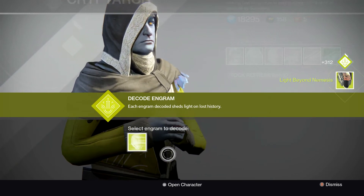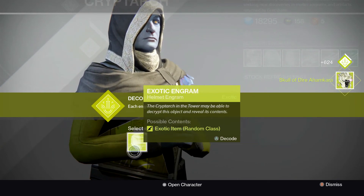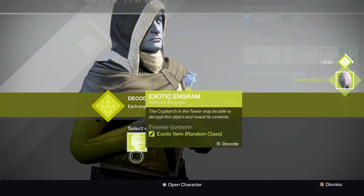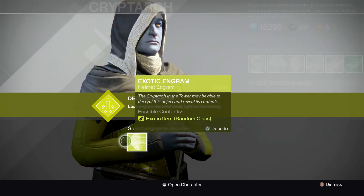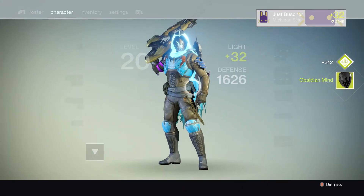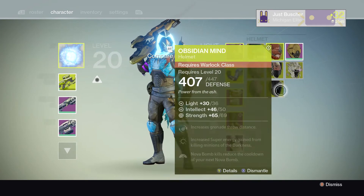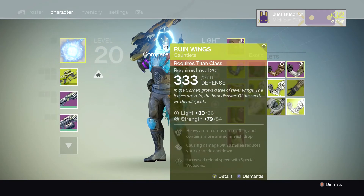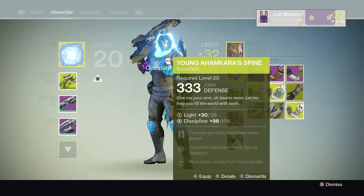Now helmets. I like that helmet — it's a cool-looking helmet for the Warlock. I don't have that one, good. That's also a very good helmet for the Titan — Word of Dawn blinds enemies in your bubble, so that's a great perk. Obsidian Mind — I have that too, another Warlock helmet. So that's three Warlock helms and a Titan helmet. Got Warlock, Titan, Titan both Ruined Wings, and more Ahamkara's gauntlets.